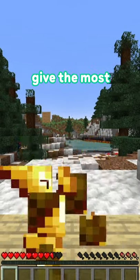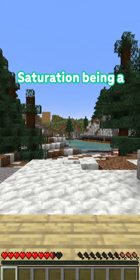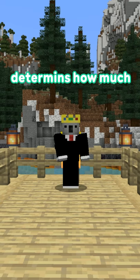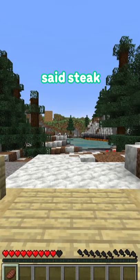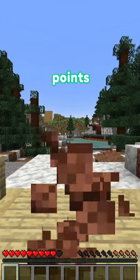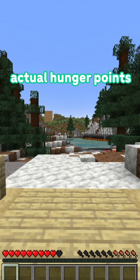You see, golden carrots give the most saturation – saturation being a hidden value in Minecraft that determines how much health you will gain once you reach full hunger. Others might have said steak – while steak gives two less saturation points, it does give two more actual hunger points.